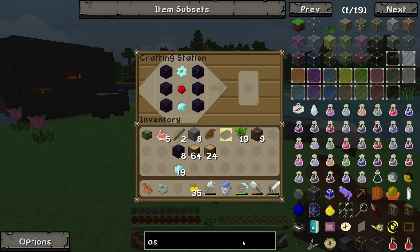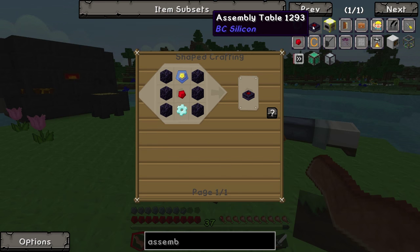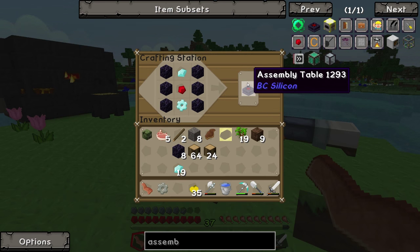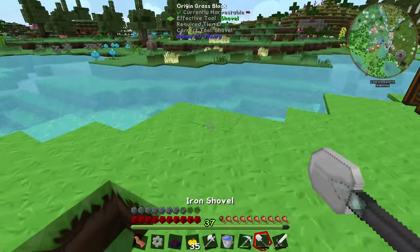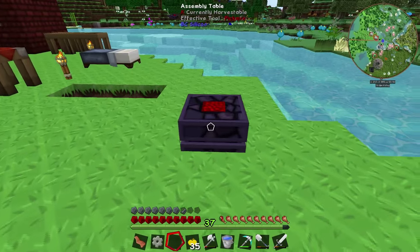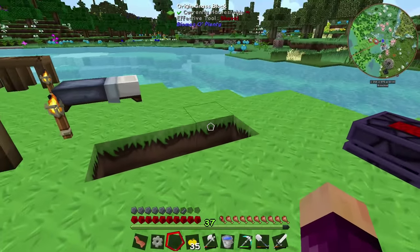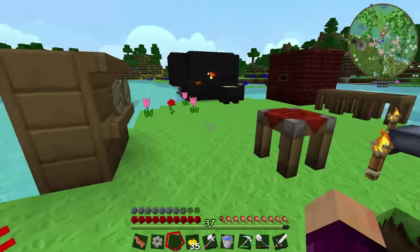That gets us the assembly table. We can put that down wherever we like — I'll put it here. I'll put the lasers there, and behind it we'll have something that can power the lasers. Our first laser looks something like this, but we do need some diamondite electron tubes — these two slots are where they go. So let's look at how to make those.